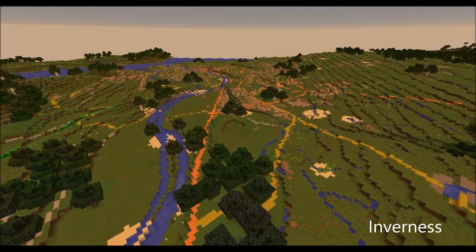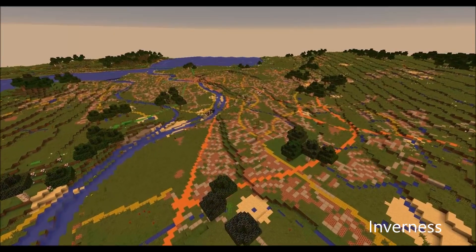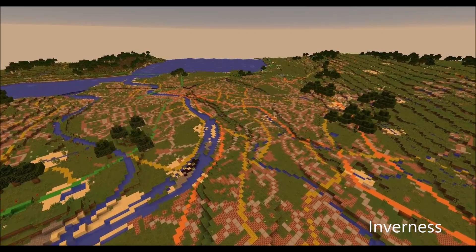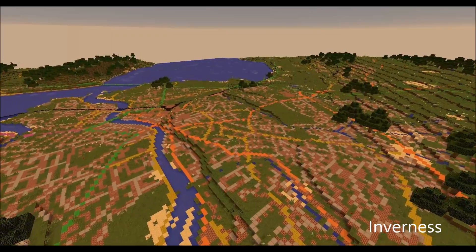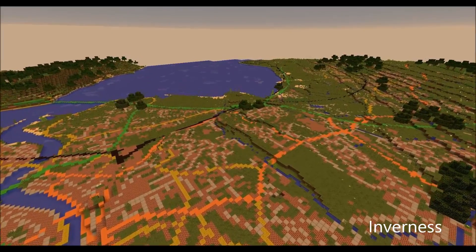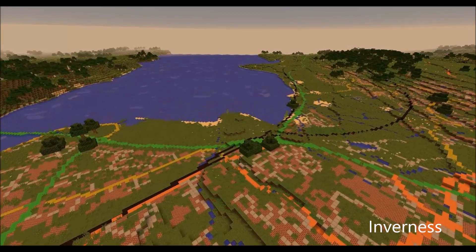As we approach Inverness, we are following the river as it winds flowing down the valley. We have found that water features are absolutely critical to get right as they are some of the most distinctive natural features that catch the eye. It was also important to ensure that things that cross rivers such as bridges are preserved, as can be seen in the city below.